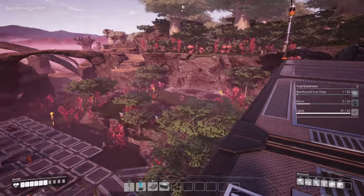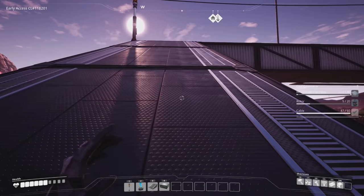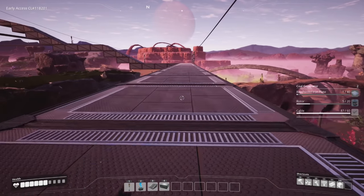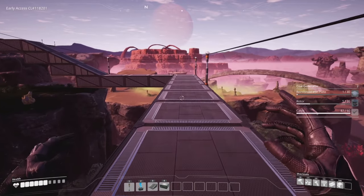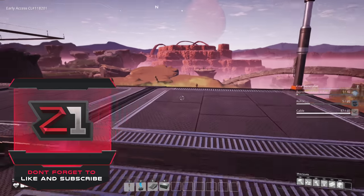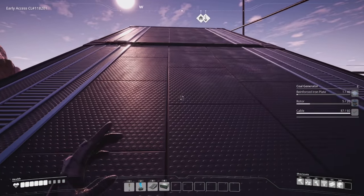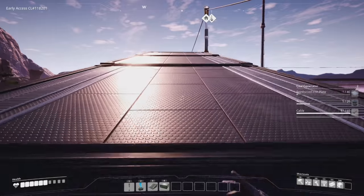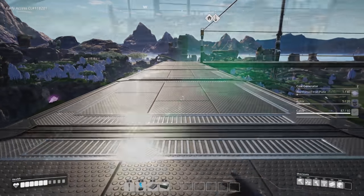We're going to be pulling coal from one of these nodes and bringing it in. Also, somebody asked about putting mergers and splitters on the outside of the factory — I think that's completely okay since you're not refining anything outside. Thank you guys so much for the support. Let's head back to the factory, get some stuff put away, and see if we can't get some steel going — steel pipes, steel beams — all the fun steel stuff we need to unlock hyper tubes.